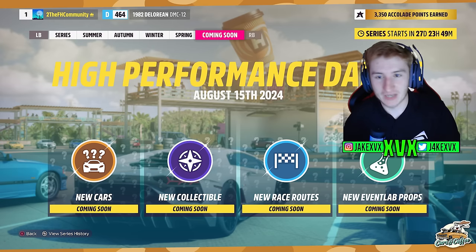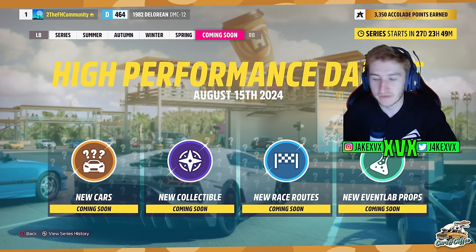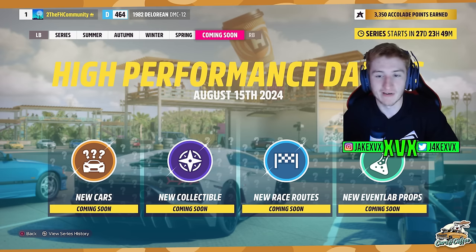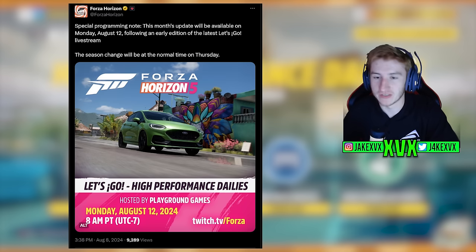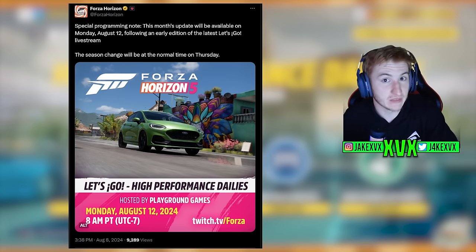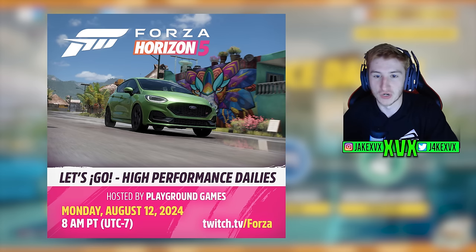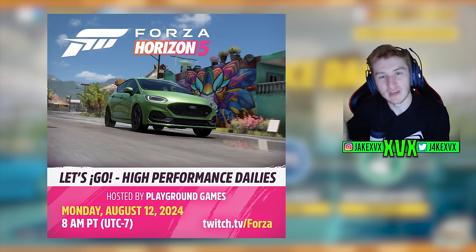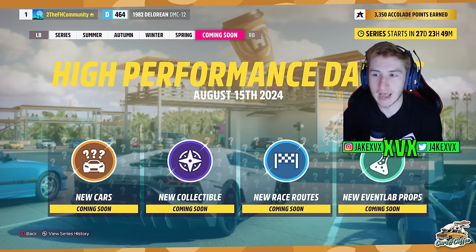Let's take a look at the splash screen. As we can see, it says August the 15th, which is next week. I believe the information reveal for this stream is on Monday — so Monday the 12th we'll find out what is coming. Now we know this because over on Twitter, Playground Games announced the live stream for this upcoming update: High Performance Dailies. And in the thumbnail, one of the first new cars — the Ford Fiesta ST — that does give us a hint about what the other cars may be.